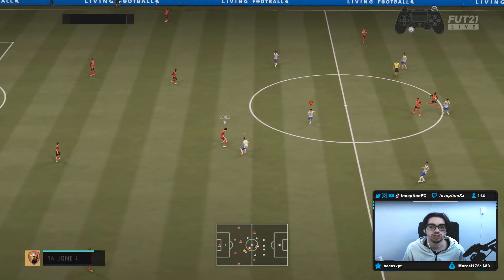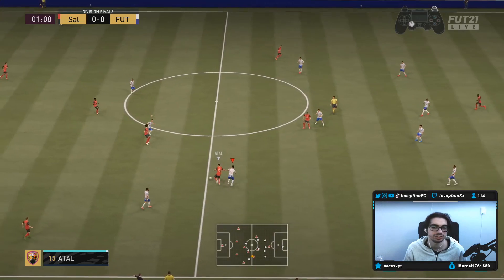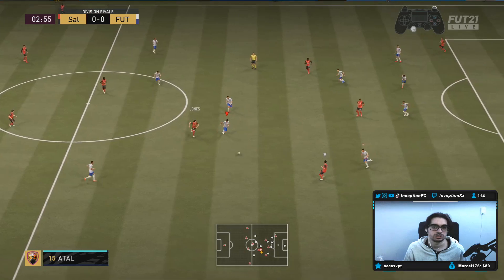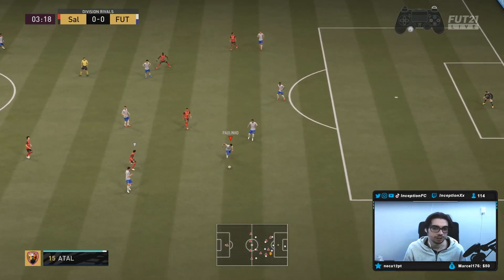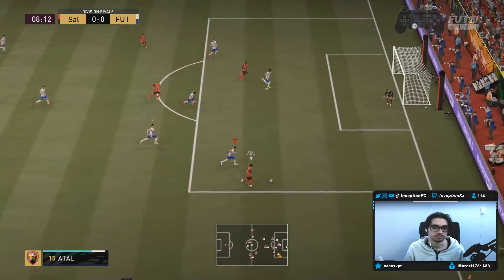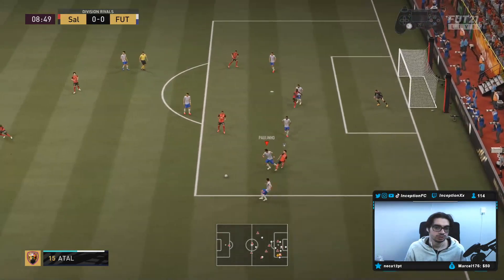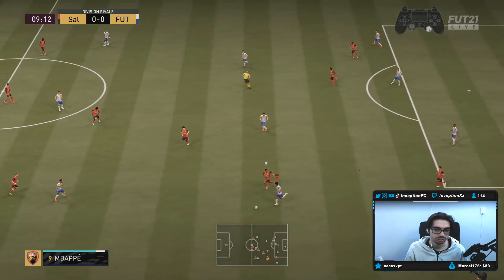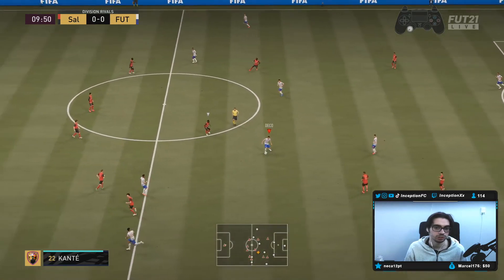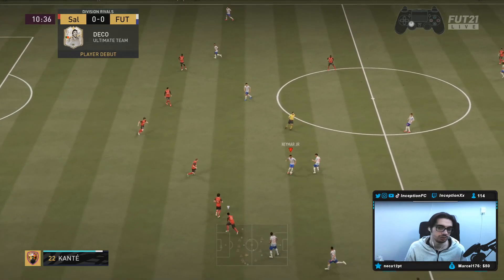This card is about to be an absolute monster. That interception — and I don't even have the shadow chemistry style on this card yet. His defensive awareness there was actually good. You know how when you have your two center mids on cover wing only? He was actually smart enough to block that fullback area when nobody was there.